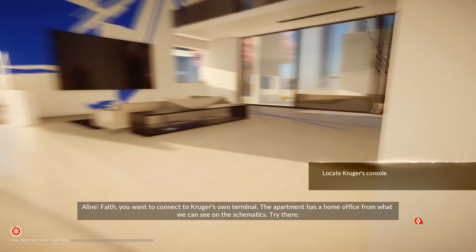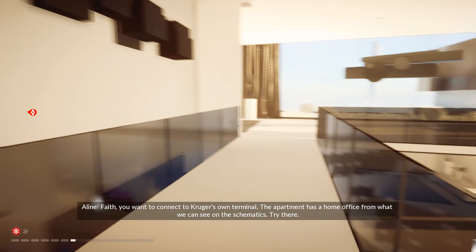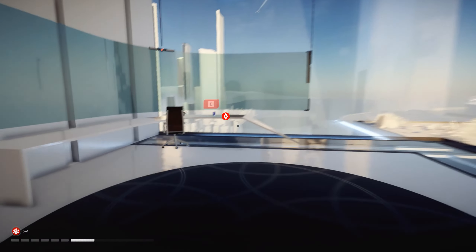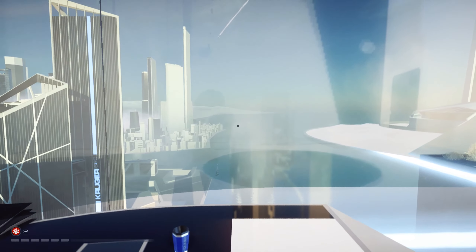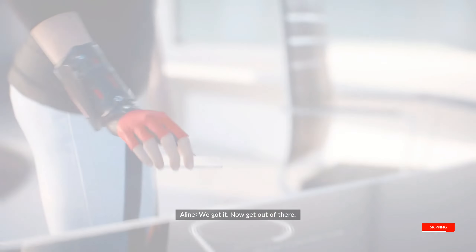I know I can — he'll never know he took it, but Faith needs to connect me. You want to connect to Kruger's own terminal? The apartment has a home office — from what we can see on the schematics, try there. Found his office. Place the shotgun and I'll copy the grid print to it. Shotgun in place. Connecting. We got it — now get out of there.